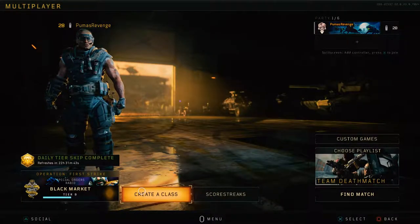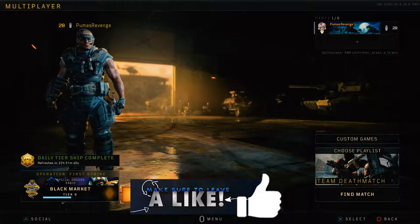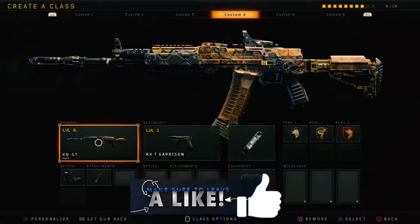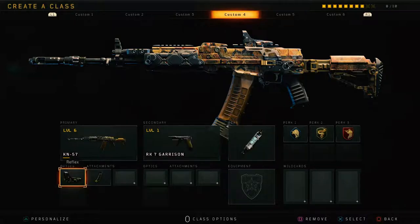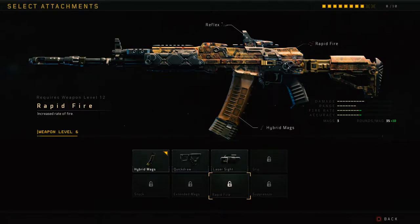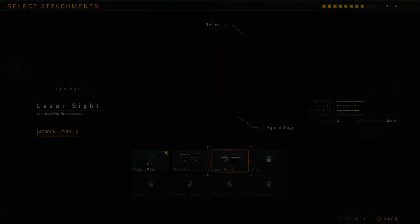Well, ladies and gentlemen, if you did enjoy the video, go ahead and drop a like down below. If you do need a refresher on the class, here it is. I'm sure you guys are gonna perform a lot better with it than I am. Having a reflex sight is gonna be pretty helpful because it just helps with accuracy, in my opinion. Hybrid mags — reloading faster is crucial because reloading in this game is extremely slow. And of course, having a little bit of the extended mags is very helpful as well. I will do an updated class setup once I unlock everything. This is basically a class setup for anyone that has this weapon at a low level. So ladies and gentlemen, hopefully you guys did enjoy the video. As always, drop a like, subscribe if you're new. Hopefully you guys have an awesome day and I will definitely see you guys later.